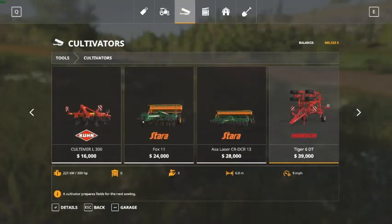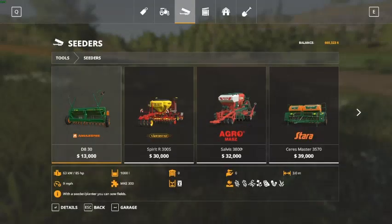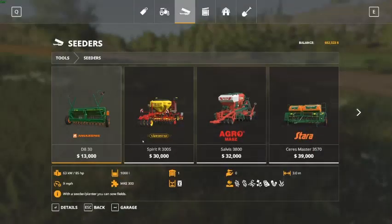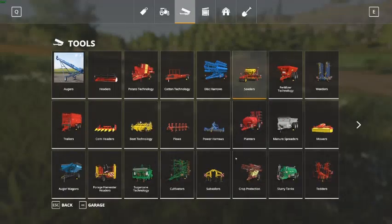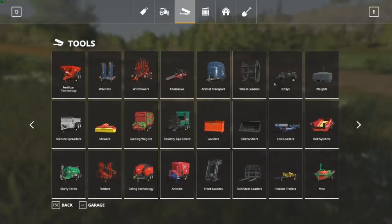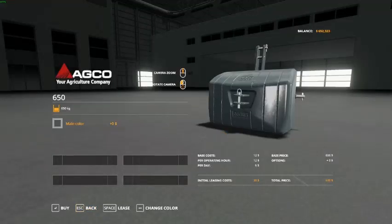And then we need to get a planter. Cedars. We'll get a cedar. Let's get the smallest one. Fertilizer. We need a fertilizer. We need some weight for the tractor. I think that's gonna be good.